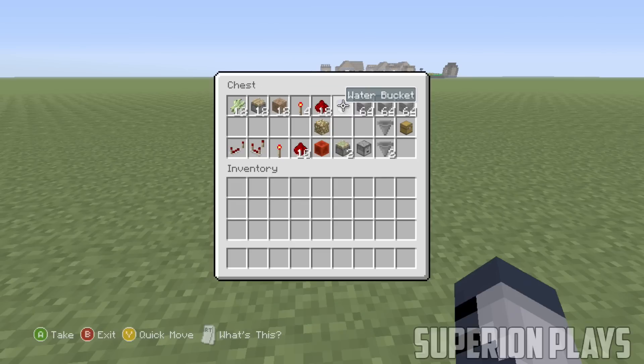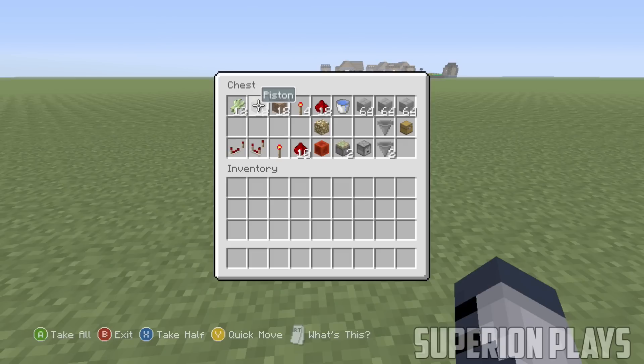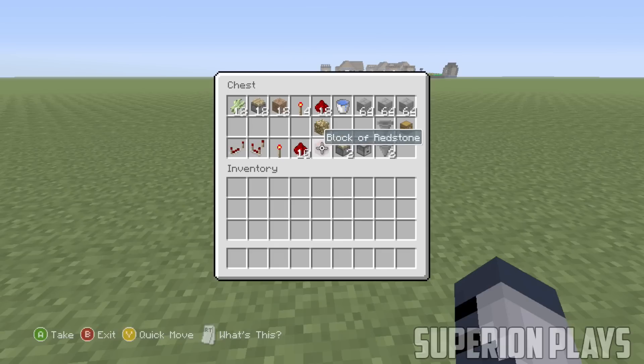For the timer part of the farm you will need: 10 pieces of redstone, one redstone torch, one dropper, one block of redstone, two sticky pistons, three hoppers, one redstone comparator, and one redstone repeater. For the collection area you will need a hopper and two chests. Anyways, let's get into the tutorial.